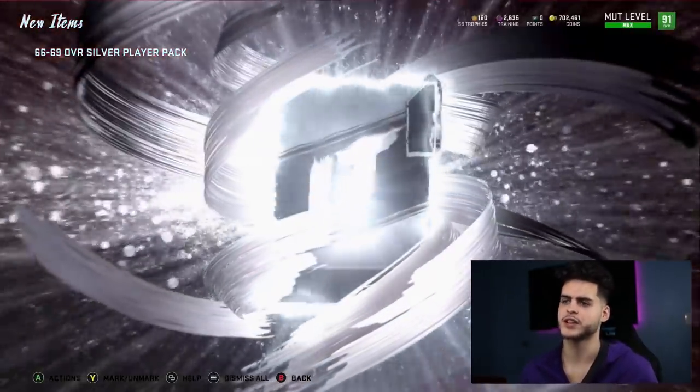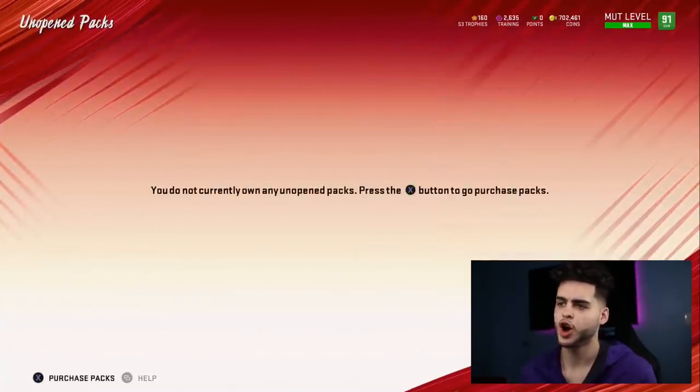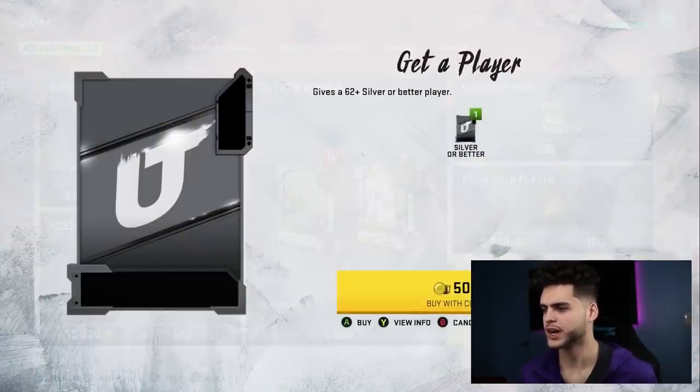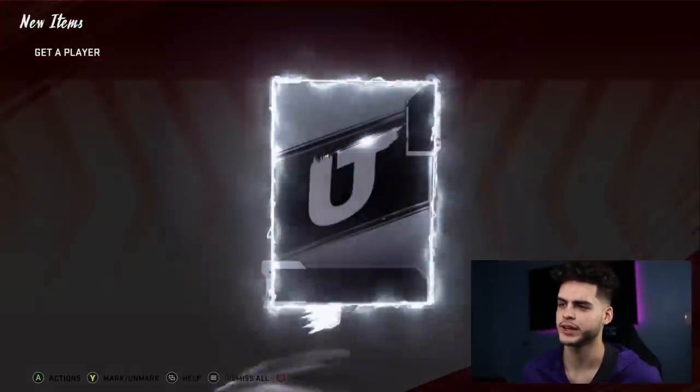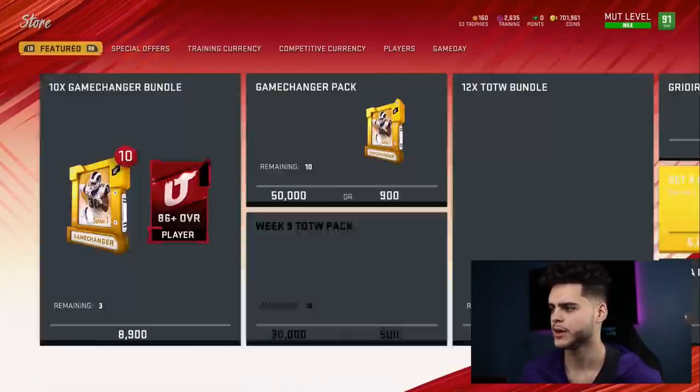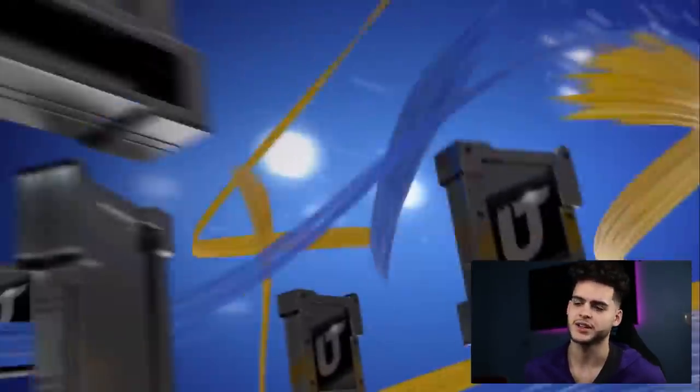That is our last pack. Let me head over to the store real quick to open up some more Get-a-Player packs. Then if not, I'll go show you guys the new cards. A 77-plus gold card is about a 3.5% chance, so getting a limited time card is probably like 0.2% — if that's even possible. Silver card — Cory Cunningham. I wish I could buy like 20 of these up front, that'd be awesome.